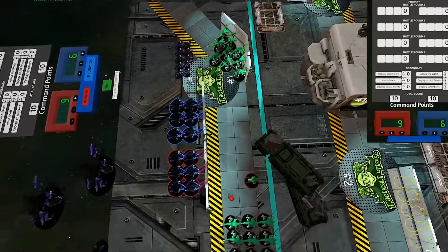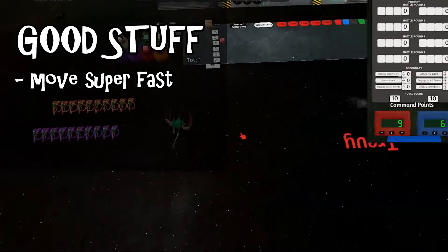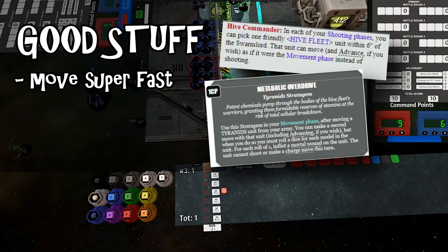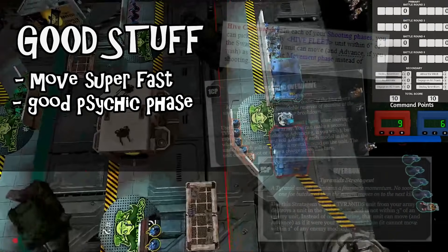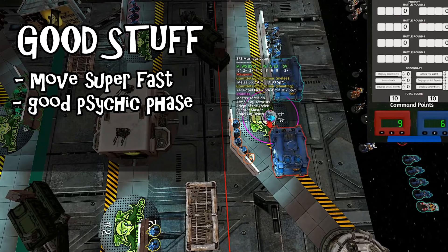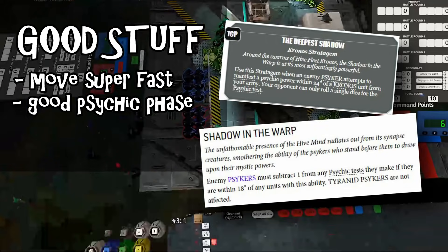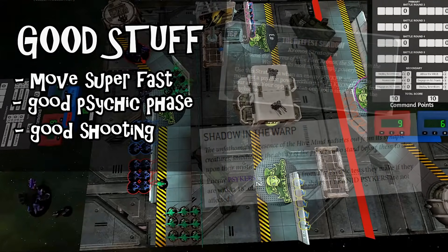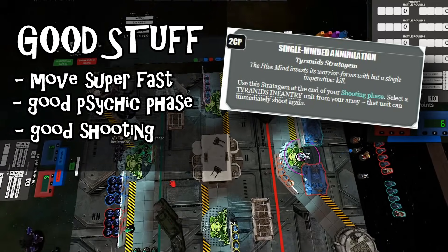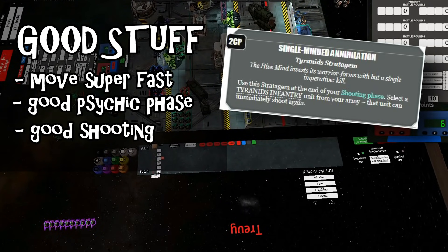With that in mind, the strengths of the Tyranid faction in 9th edition include an excellent movement phase especially good at completing maneuver-based secondary objectives and contesting enemy objectives with cheap objective-secured troops using double-move abilities like Hive Commander, Metabolic Overdrive, and Overrun. They also have a good psychic phase with a suite of incredible support powers, decent mortal wound output, and excellent psychic defense in stratagems like Deepest Shadow. They also have a truly absurd shooting phase featuring some of the most powerful indirect fire in the game — Hiveguard using Single-Minded Annihilation backed up by Exocrines buffed with Hivefleet Chronos's psychic power Symbiostorm.